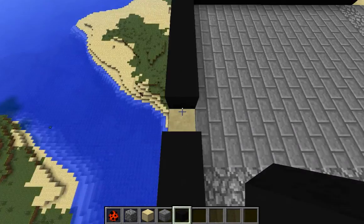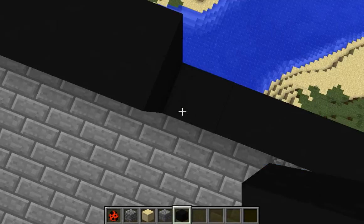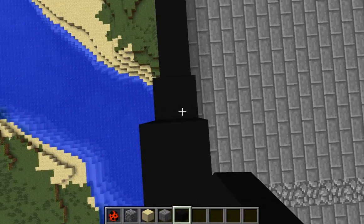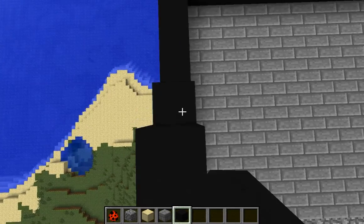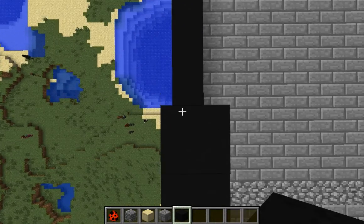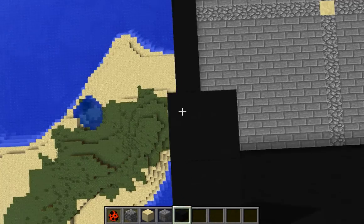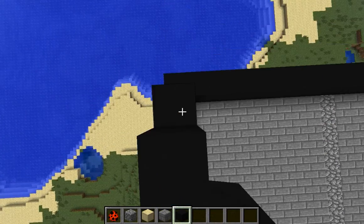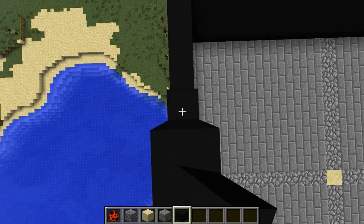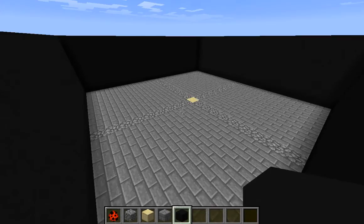I pick the black stained clay in Crafting Dead to build the walls to make it completely dark, except for the one light I'm gonna put in the middle. Now I'm just building the walls. I will be playing this mod pack with whoever, so they can expect that to be on the channel soon.